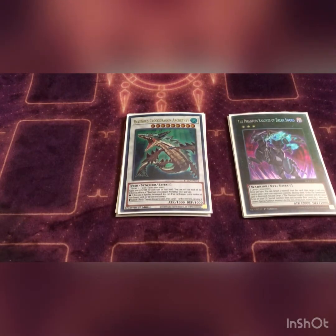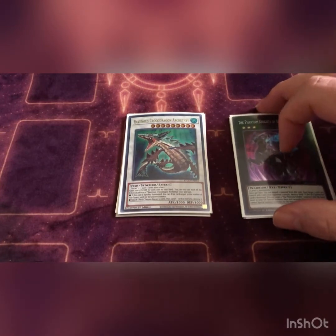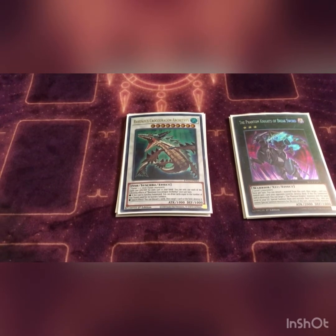We play one Phantom Knight of Break Sword. It has two effects but we only care about one since we don't run any Phantom Knights — you can detach one material and target one card you control and one card your opponent controls and destroy them both. Again, this deck is built so that if you're forced to go second, you have ways to get cards off your opponent's field — back row, monsters, field zones, anything.